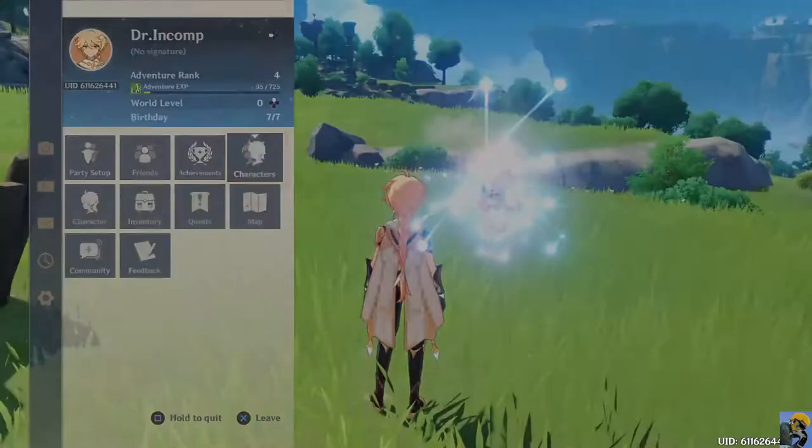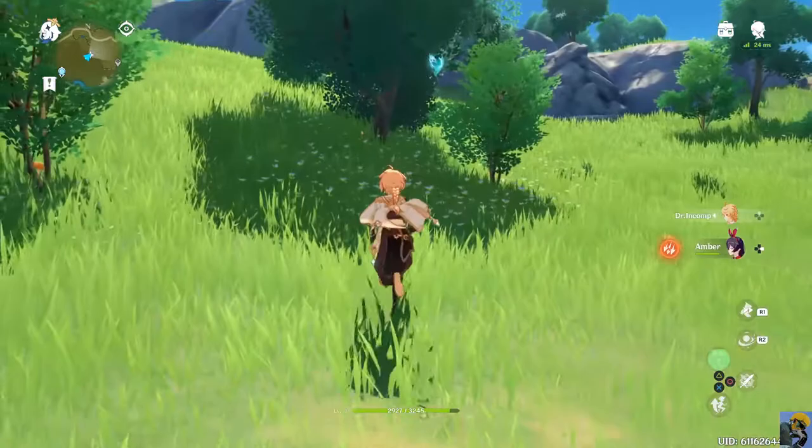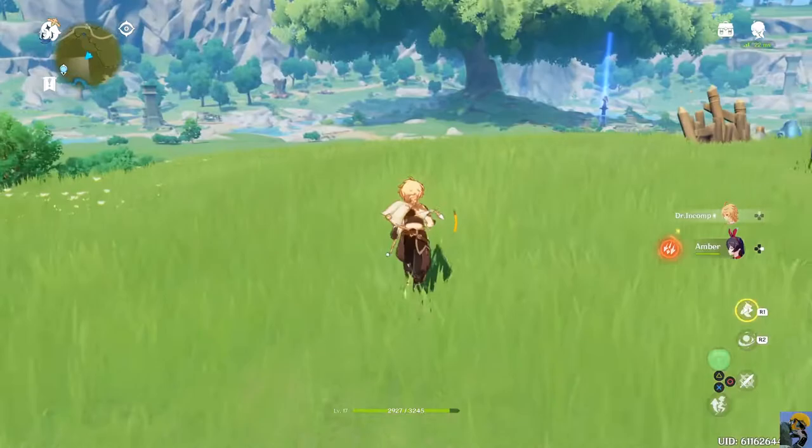There's an Anemoculus hiding in the trees - got to keep your eyes peeled for these things! Got it. It seems like you probably want to be switching around your characters based on when their super moves are powered up and the elemental weaknesses of the enemies. I'm not really doing that right now - it's so early, I'm not too concerned.